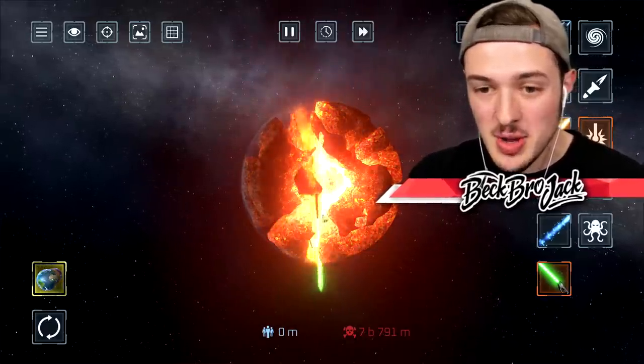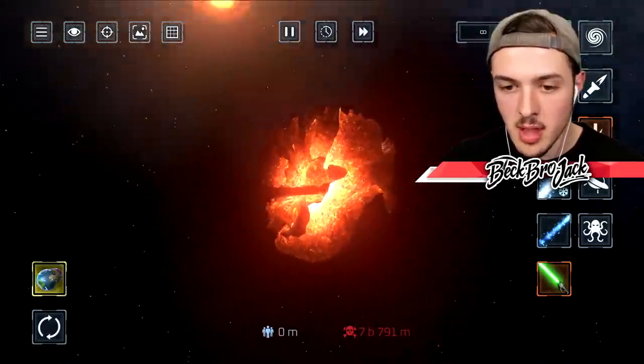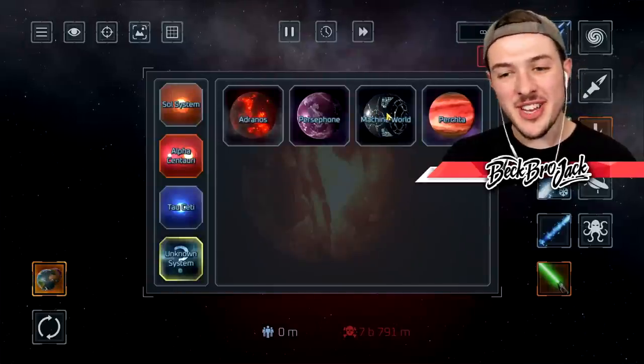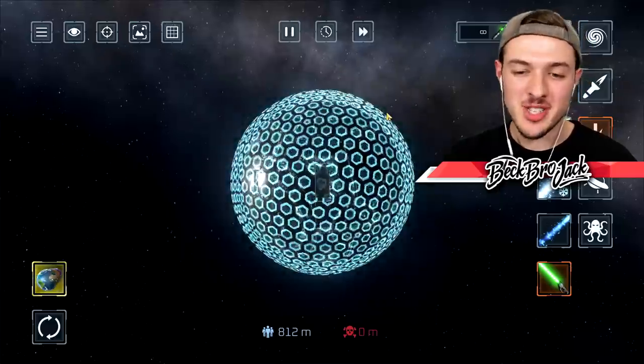We're gonna tap the lightsaber in the center - whoa, that is insane! We could slice the Earth in half using lightsaber powers. I sliced Earth up real good, everybody has died. I actually have a pretty good idea - now that we have a lightsaber, we can load up Machine World, which a lot of you say is like the Death Star from Star Wars.